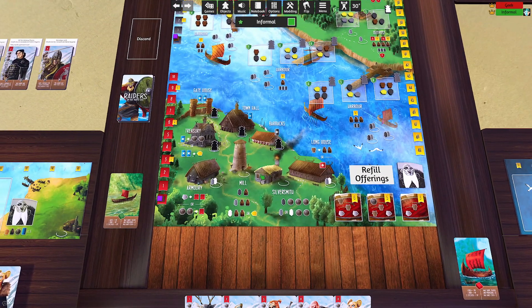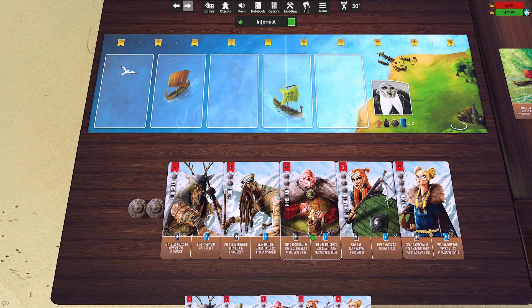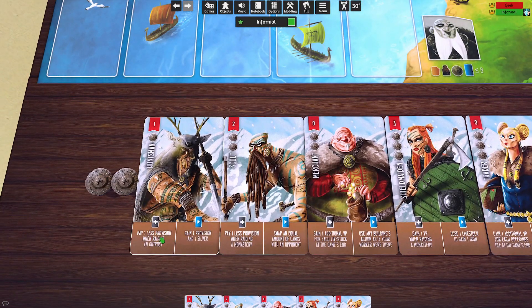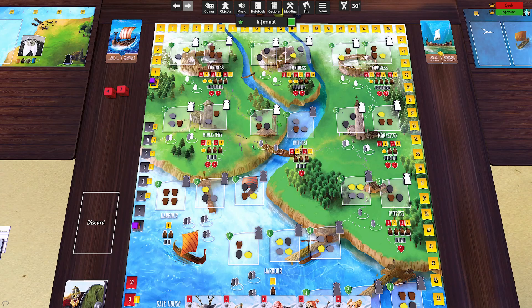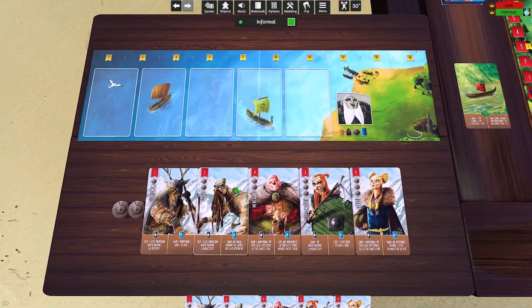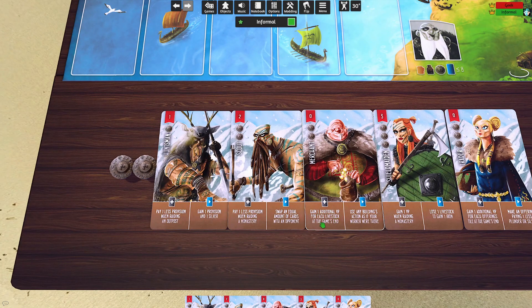If I go to the mill with the black worker I get one provision — it gets better with more advanced workers. The silversmith is best with a black worker because I get three silvers. The barracks is where you go to add a card from your hand into your crew. With only two silver, I can really only work with three characters, and the decision is about their abilities.